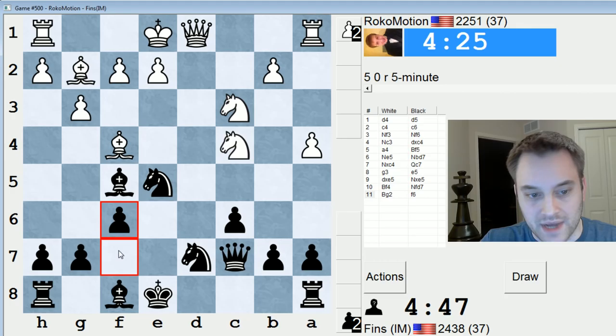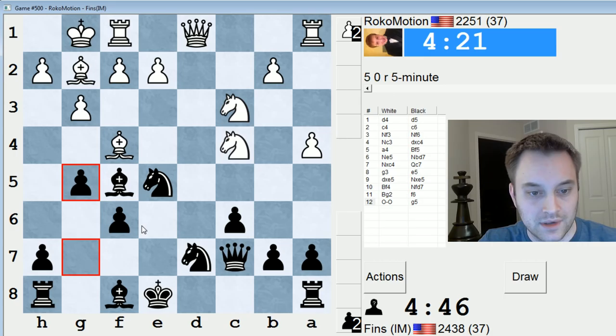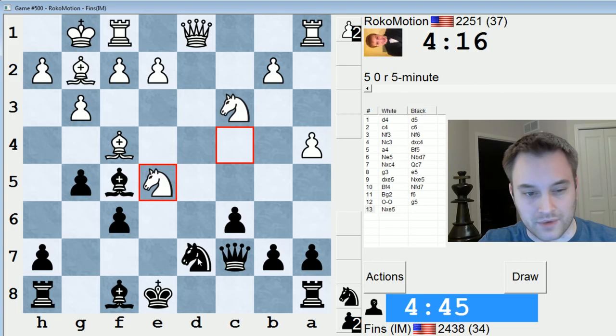Knight fd7. Here there's two moves — f6 and g5. I'll play f6 and then g5 next. This is following my game with Swayams. Here white has a few different moves: Knight takes e5, Bishop takes e5, and I think even Knight e3 is a move. Against this one, I'm supposed to take here.